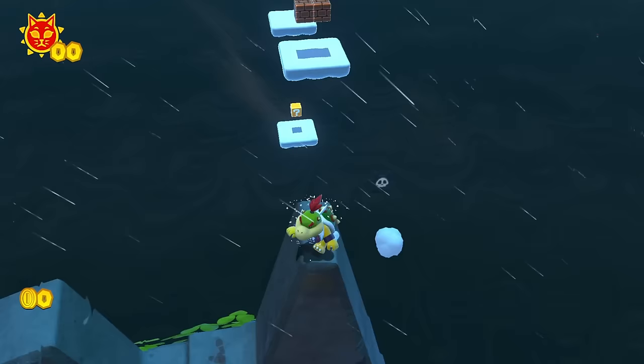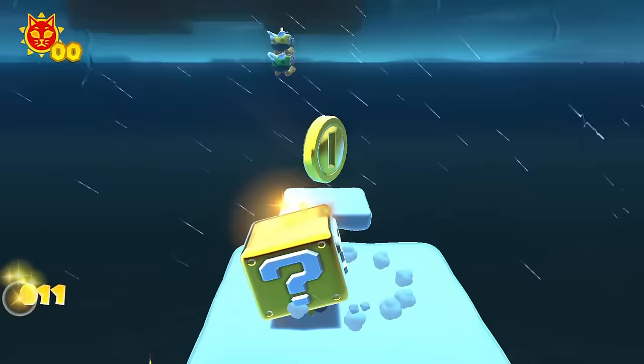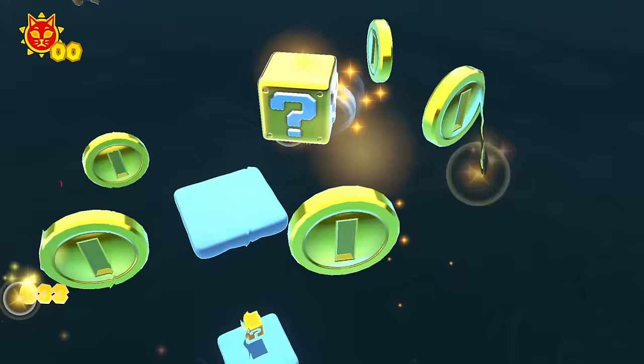Now let's just hit this block, and the first power-up that we have is the Coin Block. So as we move around like this, we get a bunch of coins over here. It should run out soon — how many coins are we going to get? We're getting so many coins from this.